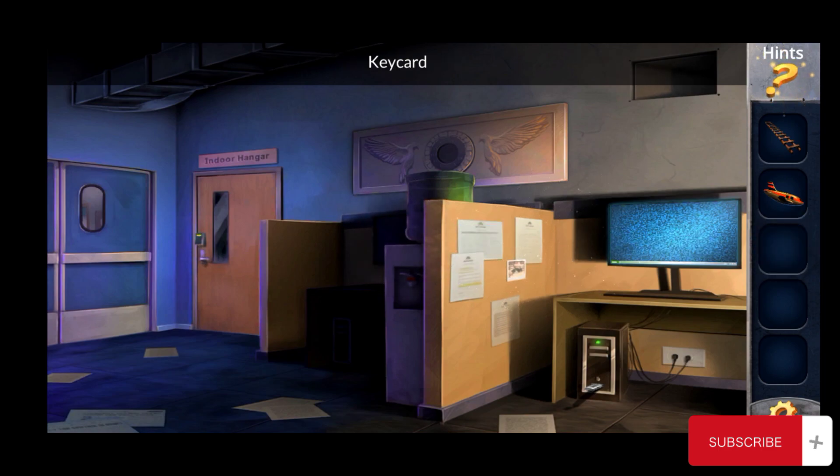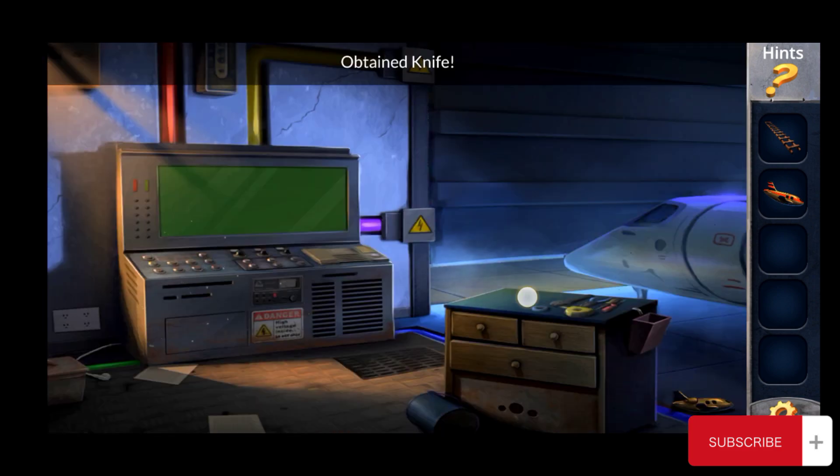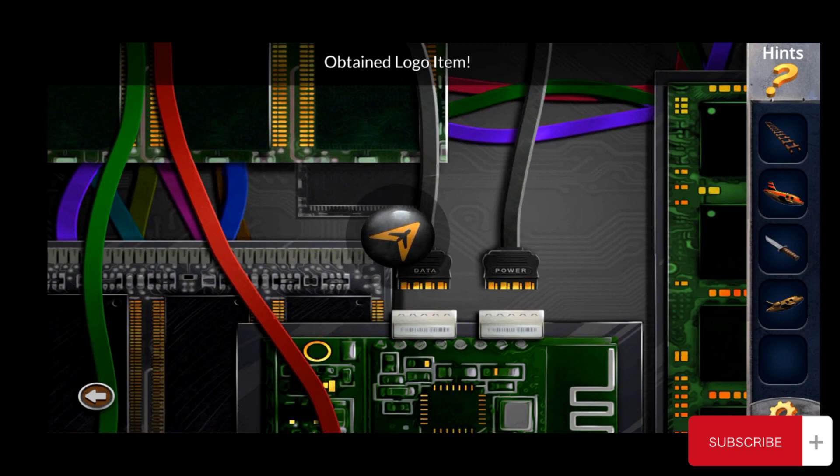Use this key card here in the manager's office. Now come here, pick this knife, and pick this model A. Come here, just click here, put it down, and pick the logo item.